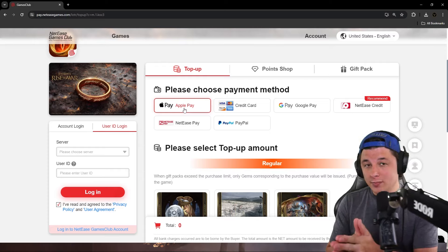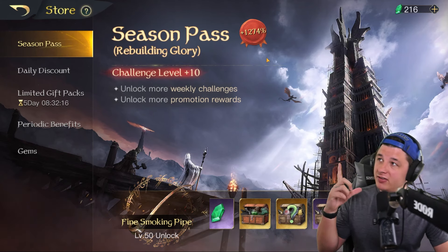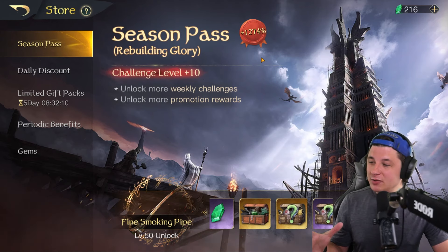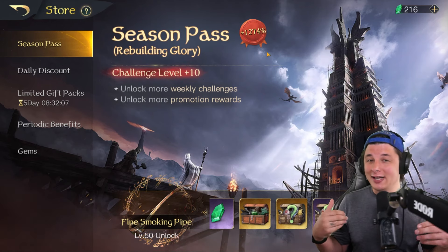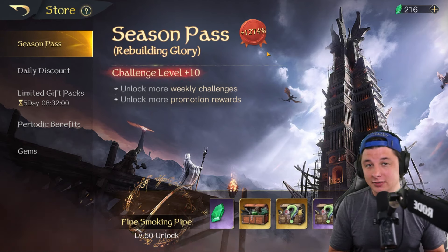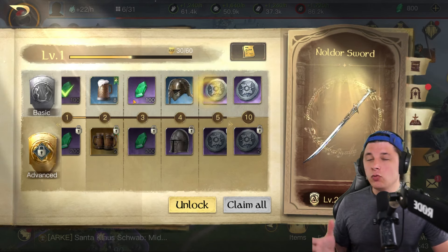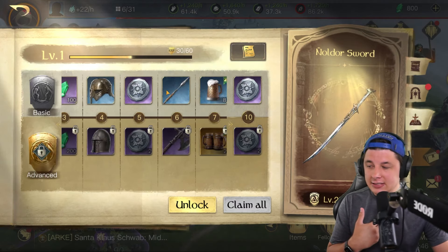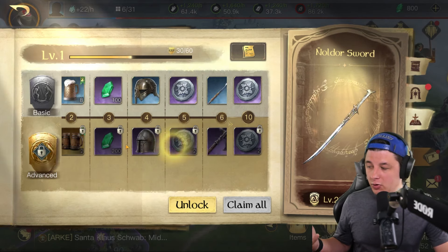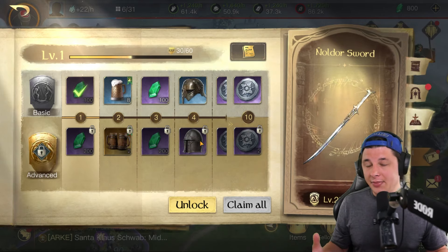If you are spending, consider using that link - it does support the channel. Let's jump into the season pass talk. We'll start with the season one battle pass. We have the season three one pulled up here, which is a bold almost 1300% claim that seems a bit much. In my calculations, I'm really only going to add up what is in the premium or advanced section, because everyone technically has access to the free items. You want to know what the 15 bucks is getting you.